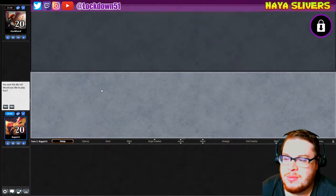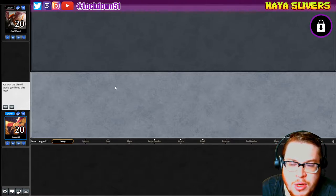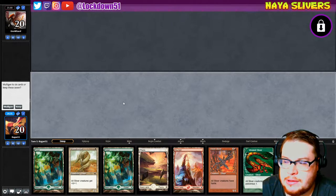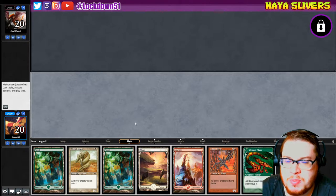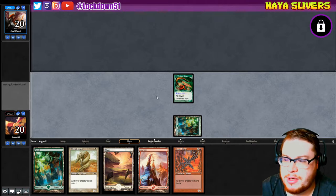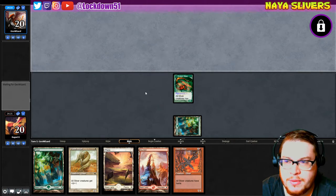Welcome back everybody, it's time to lock down another Naya Slivers and we won the die roll up against Geo Wizard. Let's see what kind of hand we can get here. Yeah, that's an interesting one — I think I'll keep it just because it's got all our mana and we can play everything, but it's not super powerful. We do have a Vivalent so that's nice. Let's lead with that and then get in there with a Heart Sliver hopefully.